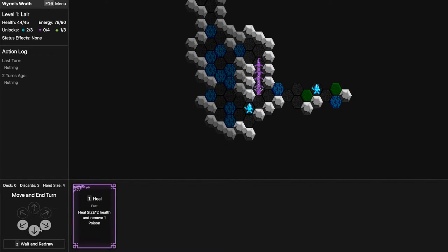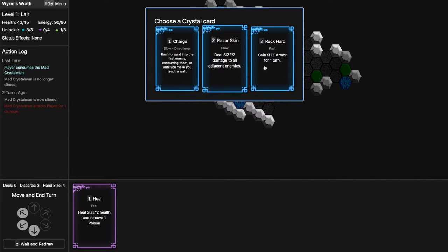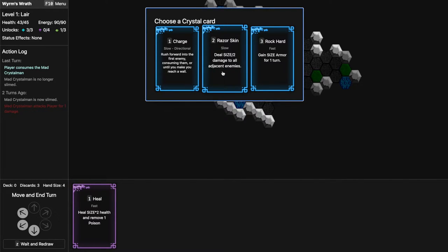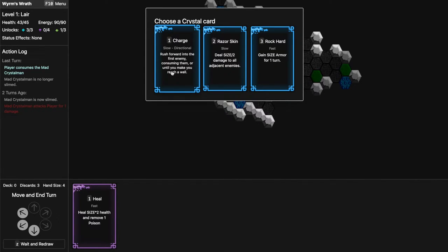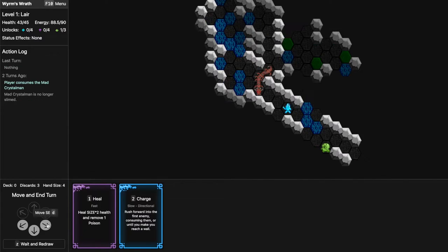I think I might have won by doing this. I ate another crystal and I'm faced with a choice of three cards: damage to adjacent enemies, armor, or Charge. I don't quite know how armor works but I think Charge is really strong — quite often you run out of energy and being able to close a gap to the enemy or reach a nearby wall is very powerful.